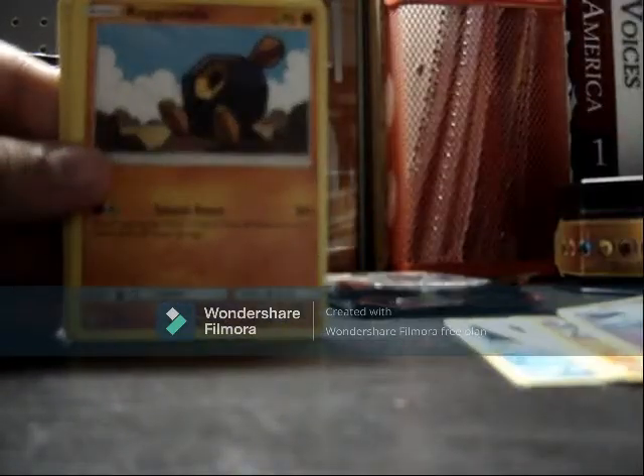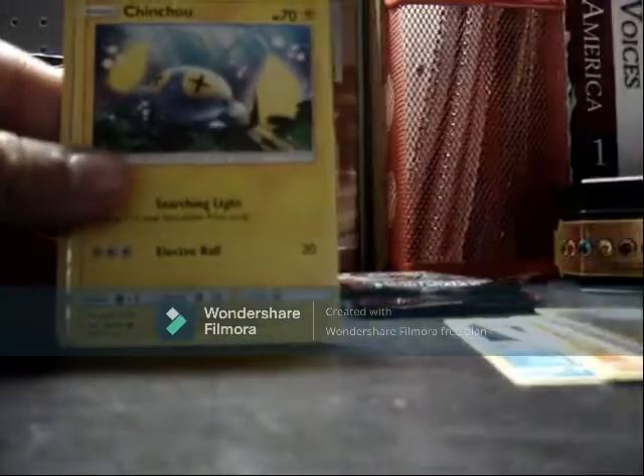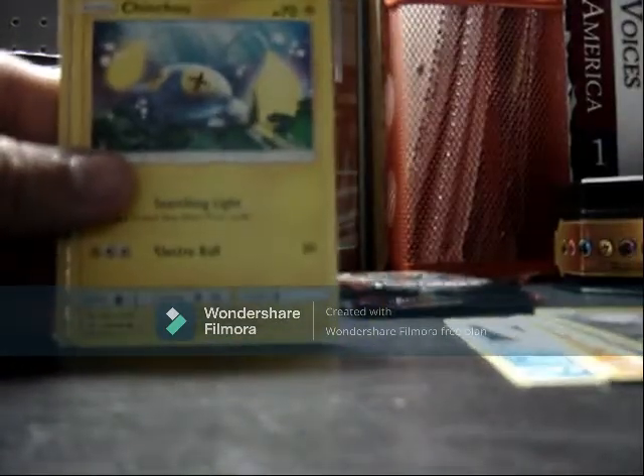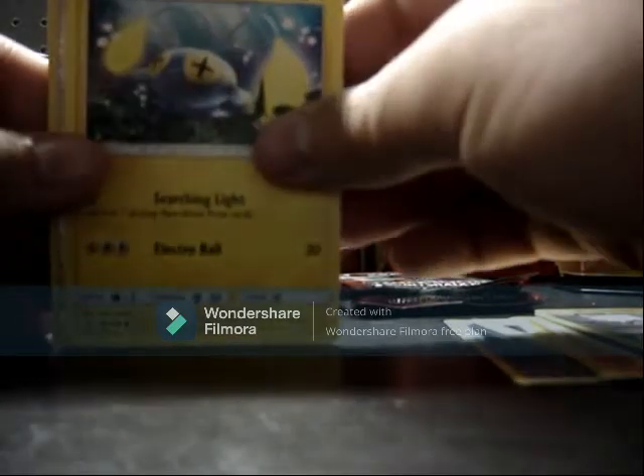Marini, Roganrola, Halolin Ratatata, a Chinchoo. A Reverse Holo Kangaskhan, a Primarina GX, and an Energy.